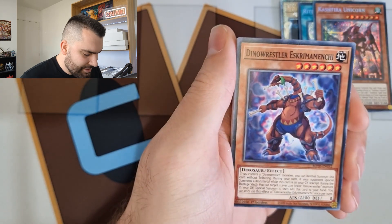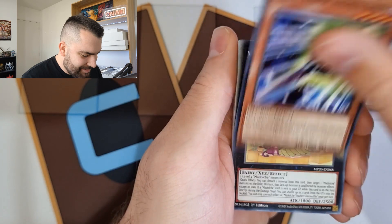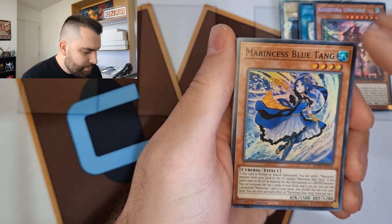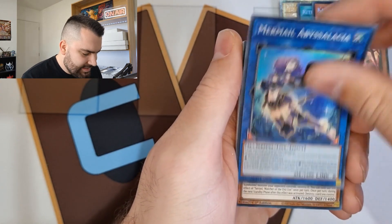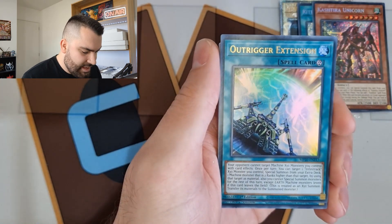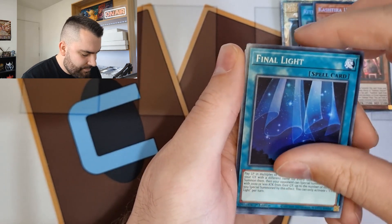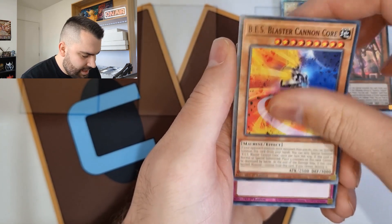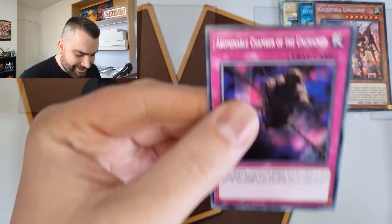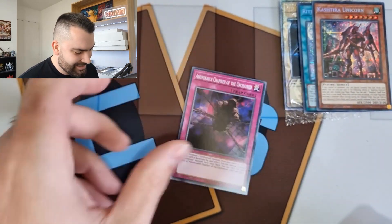We got Summoner Monk, Great Wolvie, Almaduke, and a Dino Wrestler. Time Thief Bezel Ship, Glass Soufflé, Exceed Slide Dolphin, Blue Tang, Abyss Alacia — that's kind of interesting, potentially more Mermow support coming. Serzeal, Watcher of the Evil Eye, Outrigger Extension, and World Legacy Guard Dragon. Do we have the trap card I need? Is this it right here? Yo, it is! So stoked over just a common trap card — that's really nice.